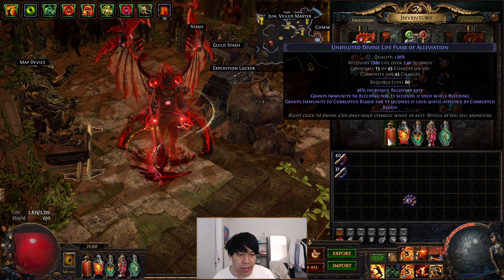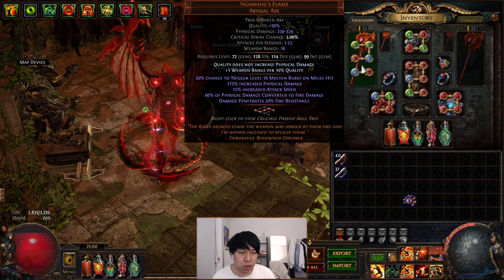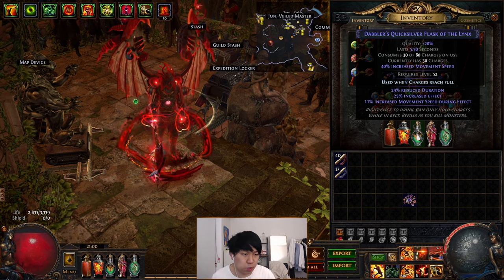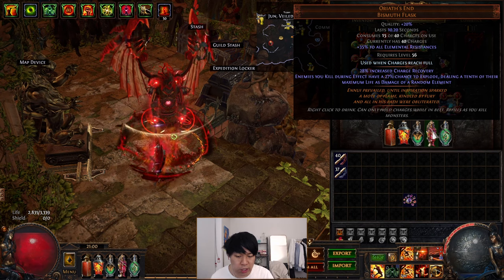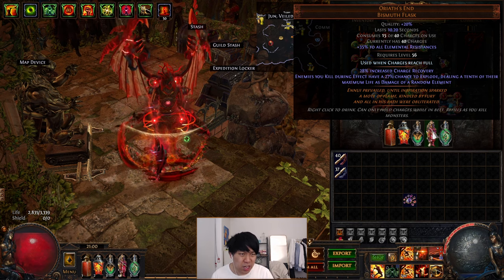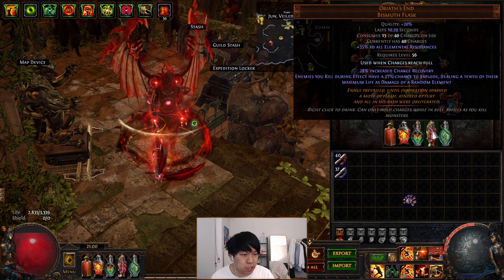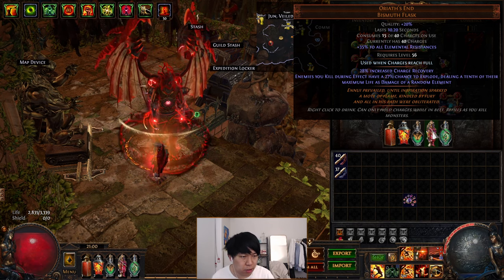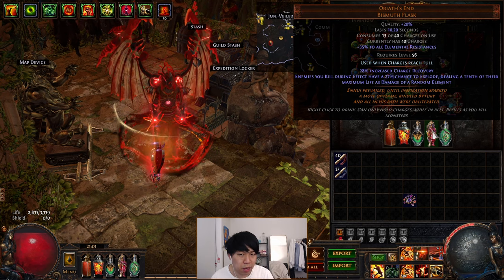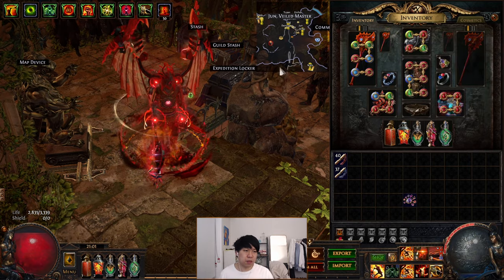For flasks, we're running a life flask with anti-bleed and anti-corrupting blood, a Dying Sun for two extra projectiles and extra AoE for Molten Burst, and a Quicksilver with increased movement speed and increased effect. I'm also running an Oriath's End for creating explosions — I used a regular Bismuth flask for most of the time but switched once I started gearing toward higher tier maps. The explode is really nice for clearing a whole pack since you hit one and the rest explode. It's not mandatory but makes mapping feel a lot smoother. Finally, a Bountiful Jade flask just for extra evasion.